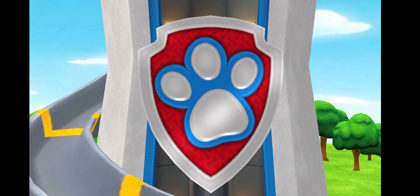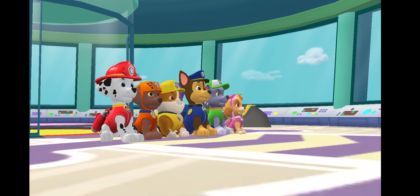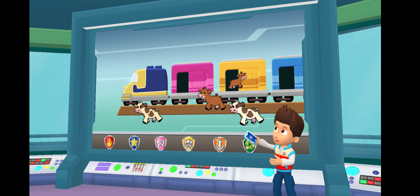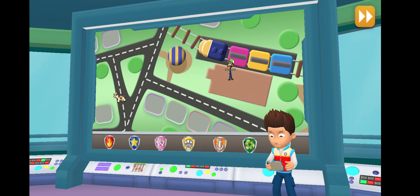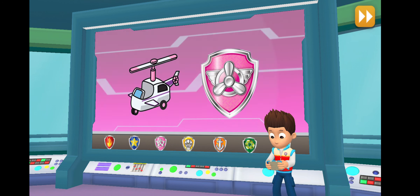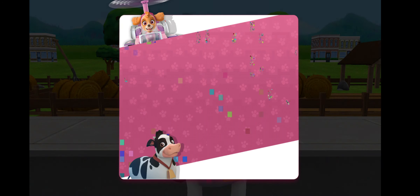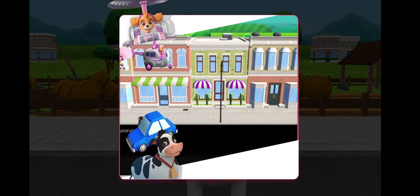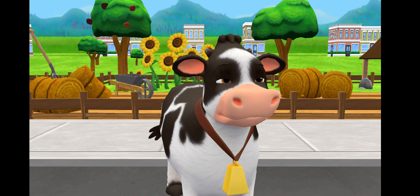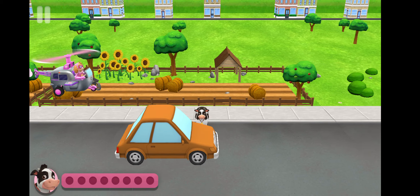Tap the rider button to go on a very special rescue mission! Thanks for hurrying, pups! The horn from the train scared Farmer Al's cows! They've run out into town and are wandering around! We need to help Farmer Al and get them back on the train before it leaves! Skye, I'll need you to spot the cows from the air! Alright, Paw Patrol is on a roll! Skye in! When you see a cow, tap on it! Watch closely for cows that are hiding! Let's find those cows for Farmer Al! There's a cow!